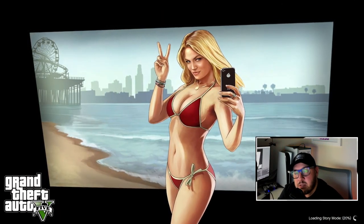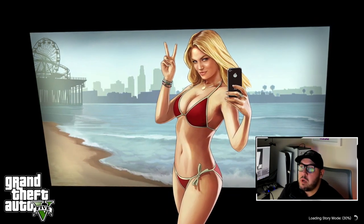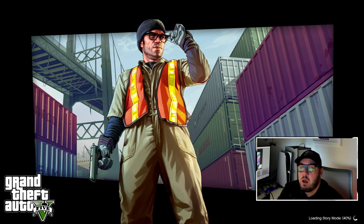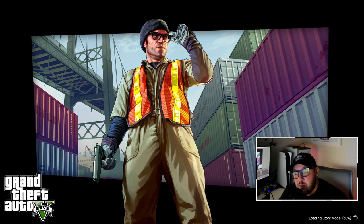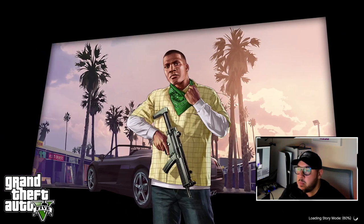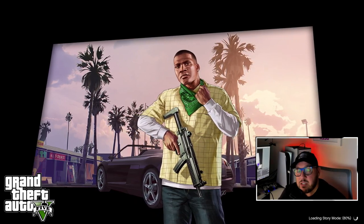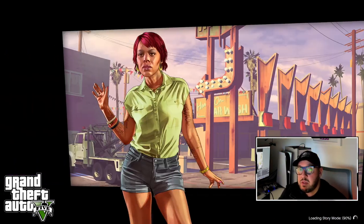Welcome back, it's SCG. Tonight's video is a recap and retry of the DM glitch outfit I posted last night — the DM trailer outfit glitch. Unfortunately I noticed two things after I posted it: I made a huge mistake and actually skipped the very beginning part of the glitch itself, so a lot of people were asking what to do when spawning in as Franklin. I missed a very crucial part, so I'm making the video again tonight.